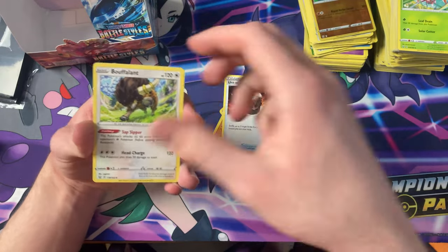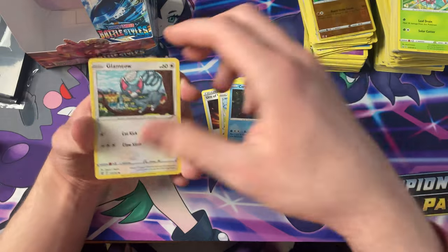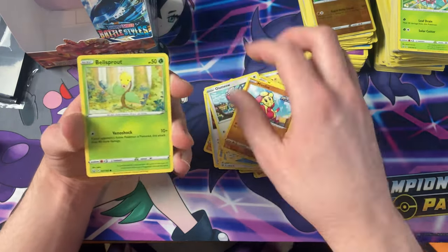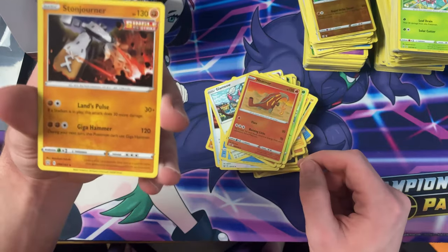Fire energy, Urn of Vitality, Buffalon, Bruxish, Corphish, Glameow, Yamper, Mianfoo, Bellsprout, Heatmoor, Reverse — and the Stonjourner.